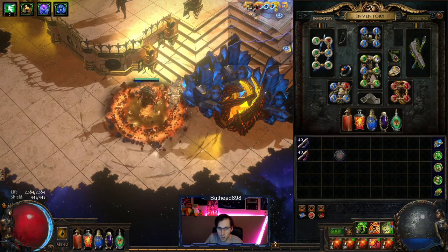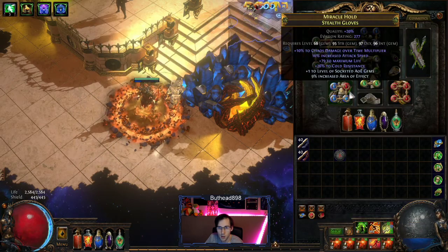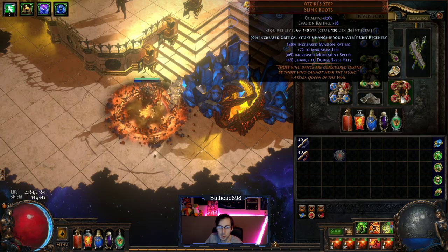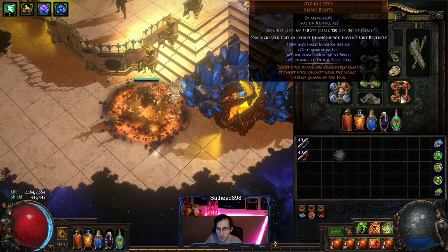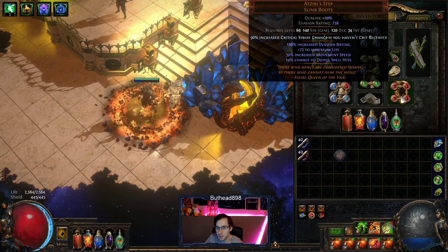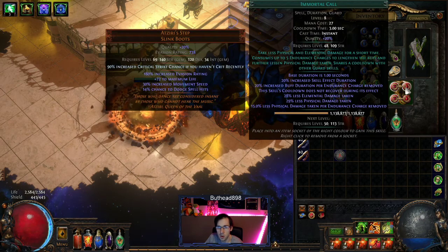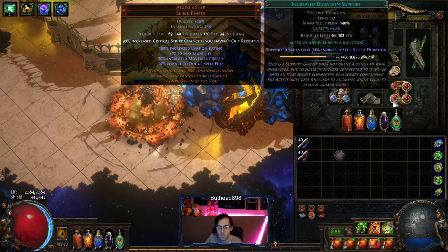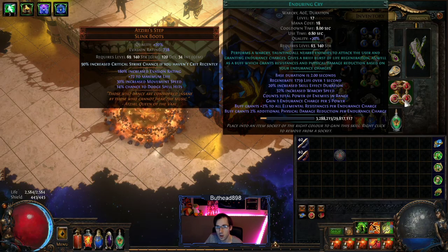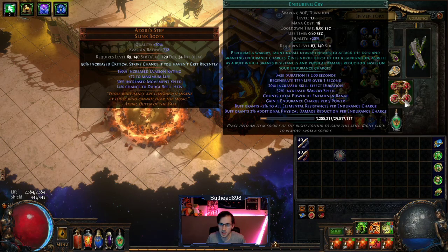Your Flame Dash and Withering Step share cooldown, so just be careful with that. Aziri's Steps is what I recommend for boots — if you can get the Movement Speed enchantment, it's probably the best. These are nice because they give Dodge, Movement Speed, and Life. Then it's your Cast on Damage Taken at level 6, Immortal Call at level 8, with Increased Duration, and then Enduring Cry — just make sure you don't overlevel this; around level 14 to 15 is probably where I'd stop.